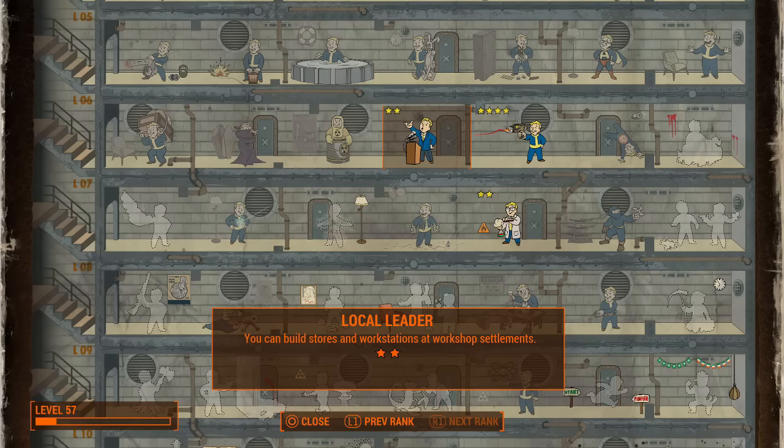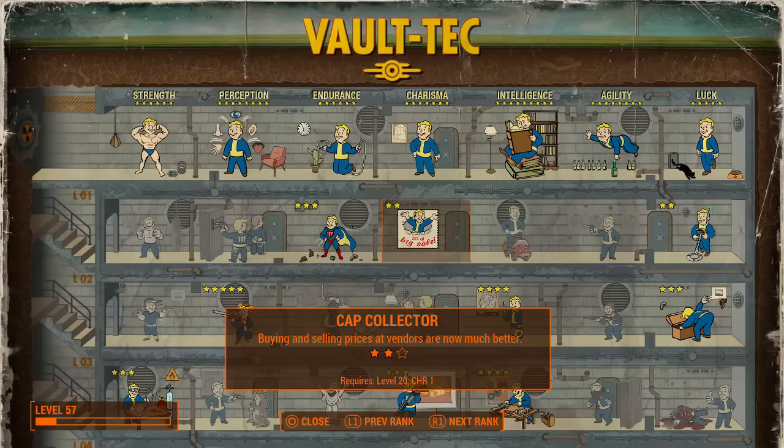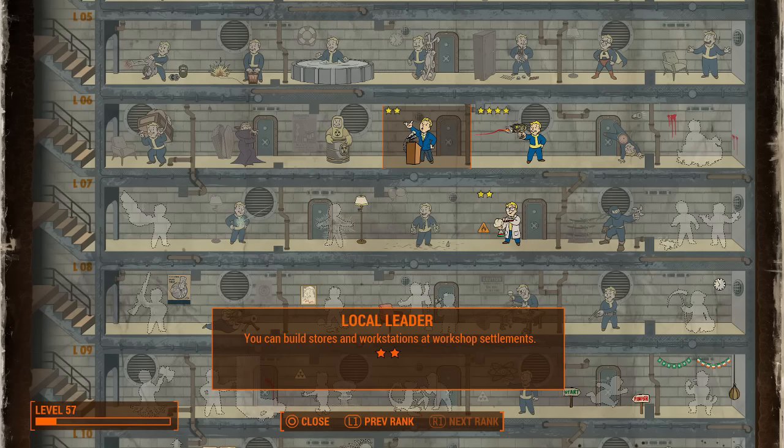To do this caps glitch you're gonna need at least 3,000 caps as well as two perks. These perks consist of Cap Collector and Local Leader. Both of them have to be level 2.